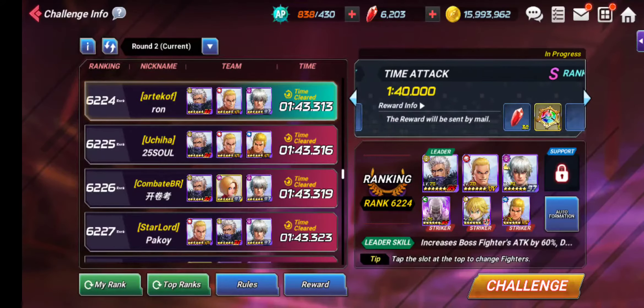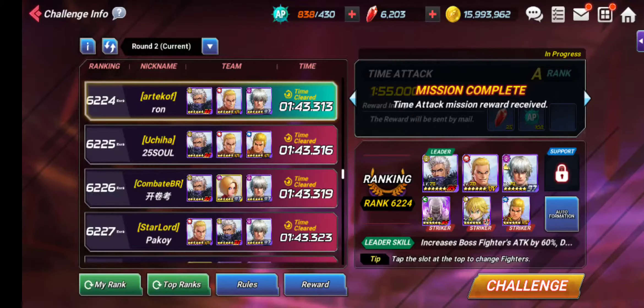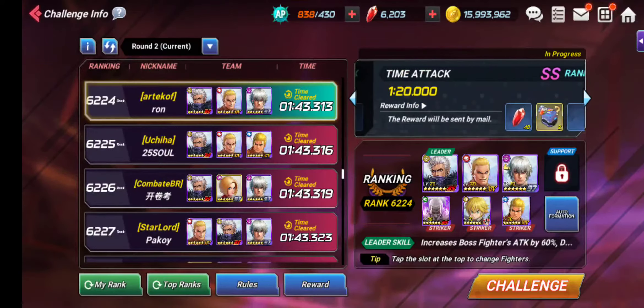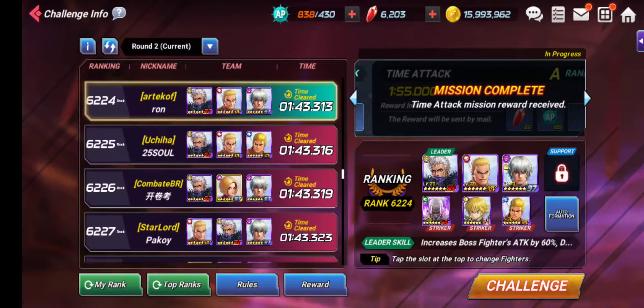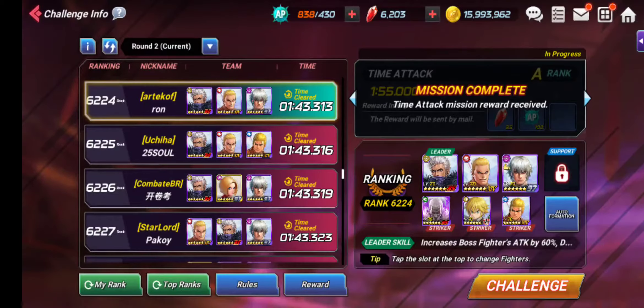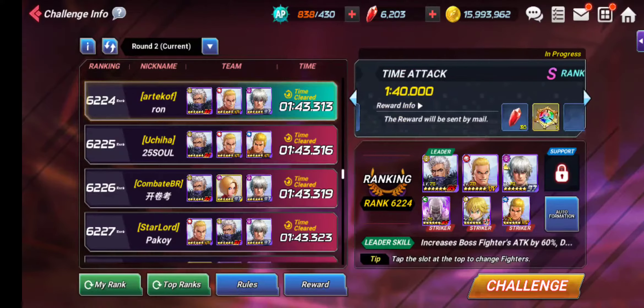Use your special powers in particular moments — when there's a large mob or when a boss is ahead. Auto mode will just use special abilities on a single character randomly, so try to play in manual mode for better control.